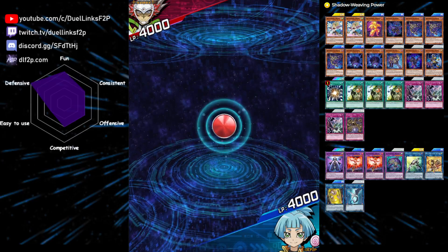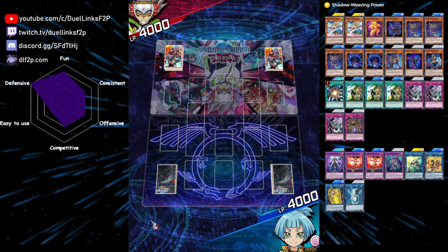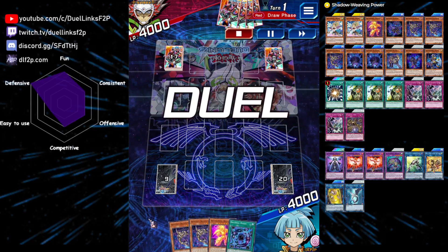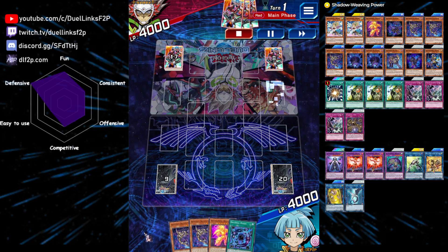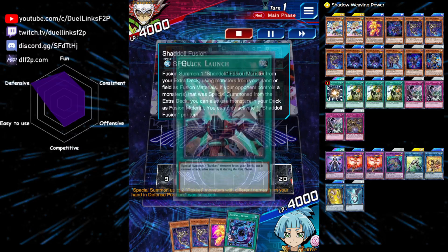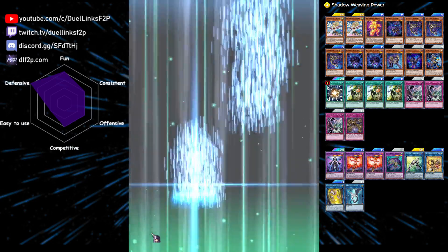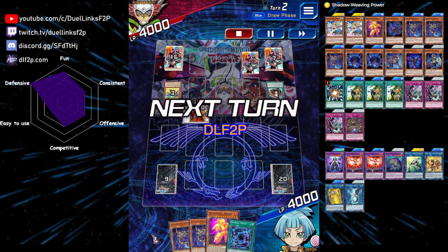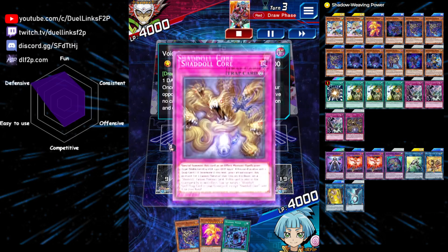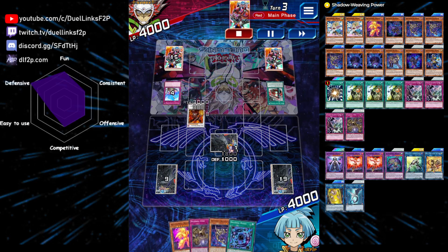Let's have a look at the replays. We're first playing against Resonators, and that might be a problem because if they make a Void Ogre Dragon, it can negate our fusion spells, which is not very nice. Looking at our hand, we really need to rely on Shaddoll Fusion resolving because these cards don't do a lot on their own — that is also one of the main issues with Shaddolls: it's always really bricky. Our opponent ends on a Void Ogre, so we can't use Shaddoll Fusion and just have to set one monster and pass.